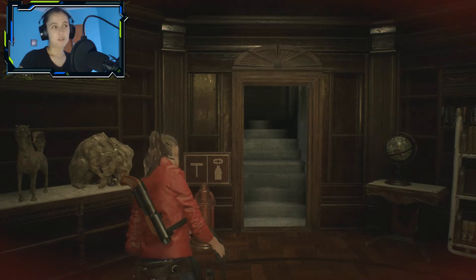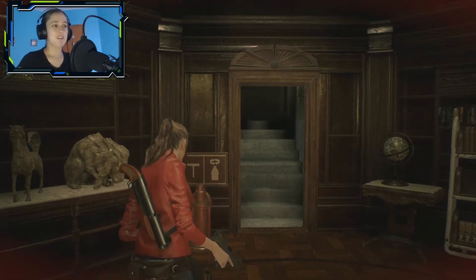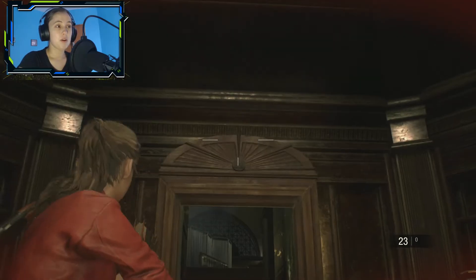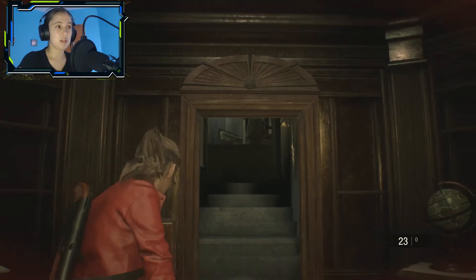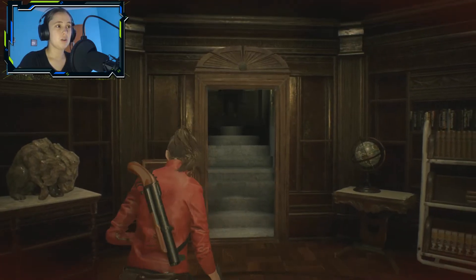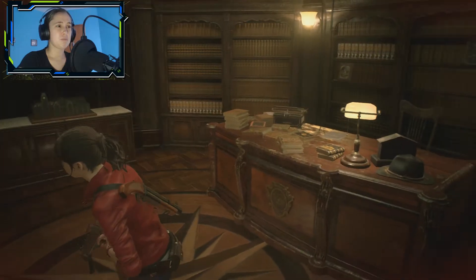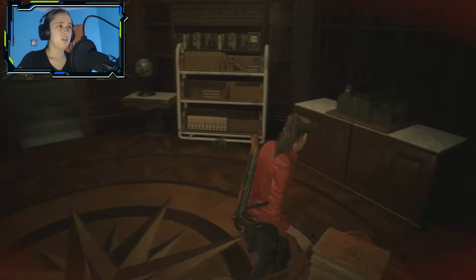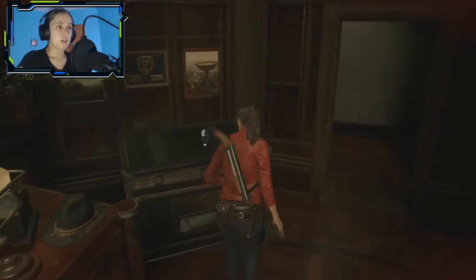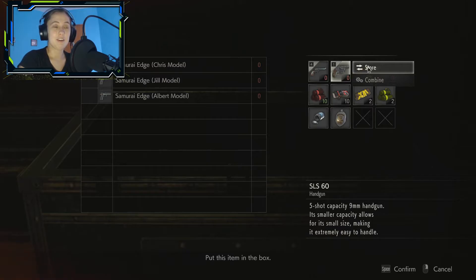Hi guys, this is Ratchet. We are playing Resident Evil 2 Remake. We left off last time beneath the statue, the door is open. I'm just gonna get back up - you cannot enter because this is a safe room, just stay up there.